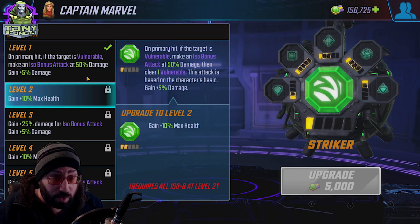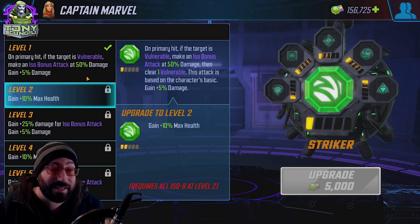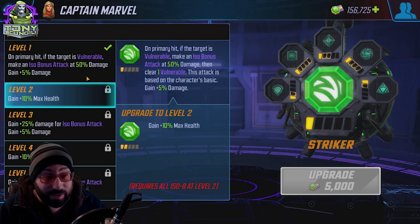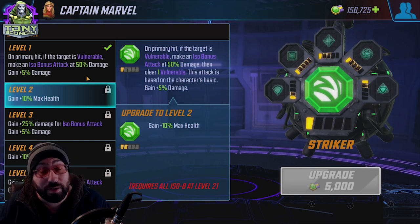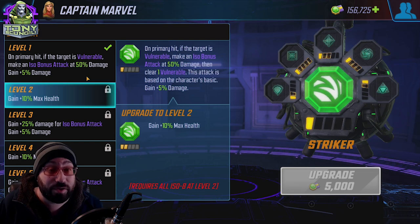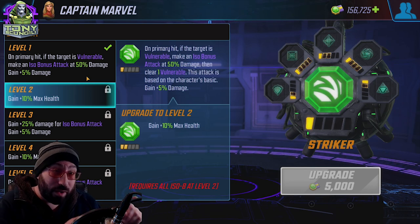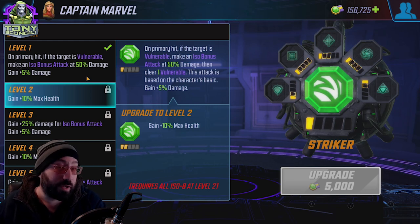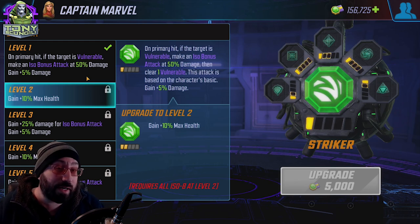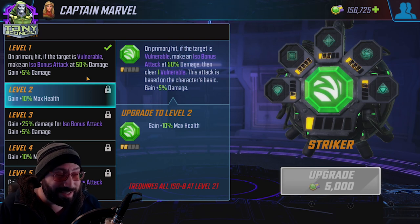I'm not going to talk about levels 2 and 4 — those are the same for everything, it's always Heal. Level 3 is usually the point in every ISO 8 class where you start feeling a difference. In this case, you're getting an additional 5% damage to your total character kit as well as another 25% damage on the ISO 8 bonus attack. What's very important to know is that the ISO 8 bonus attack is very similar to an assist or a counter attack. The damage is based exclusively on the rank of your ISO class, but the effects are based on what your character would do. So in some situations you can find characters that aren't necessarily the highest damage dealers but have some useful effects whenever they hit on their basic — that's going to end up being incredibly relevant.